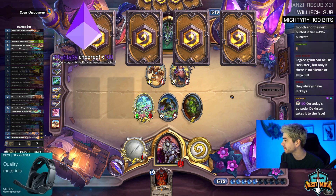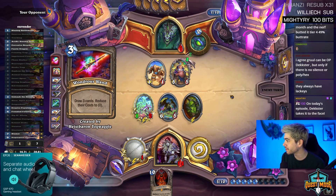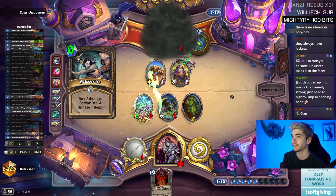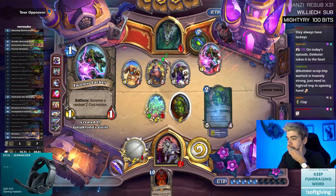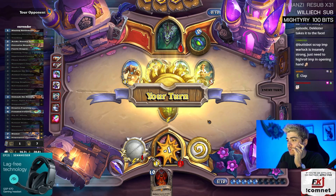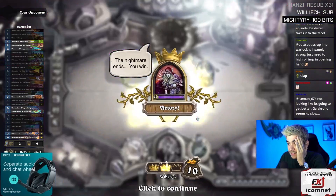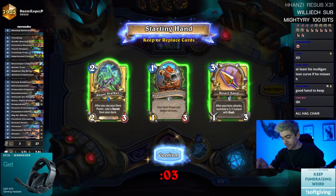Mighty, thank you for 100 bits! On today's episode — Dexter takes it to the face! Gruel can be OP — there's no Silence, Poly, or Hex. Oh god, die one time. Imagine this goes face — one in five! He's pissed. Easy — I need to go grab that coffee. What a mulligan dude! Holy shit.